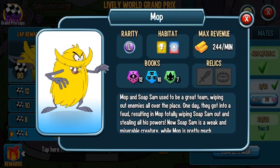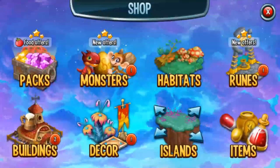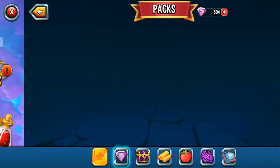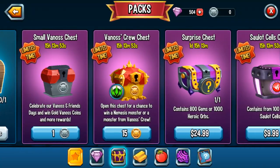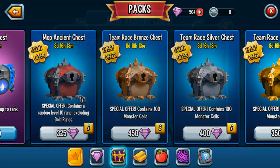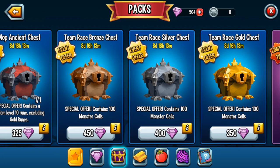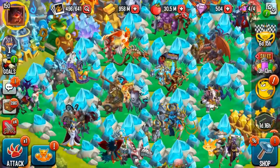You only need to complete 10 laps to get the new monster, and you also unlock some keys. Those keys can be used to get chests — let me check the rewards. You can use those keys to purchase additional cells of the monster. As you can see, we have the team race bronze chest, the silver, the ancient, and the gold chest. Depending on how many keys you get, you can buy different offers which will give you 100 cells.